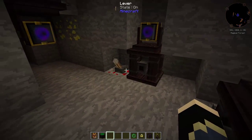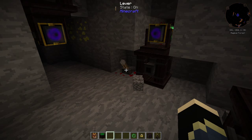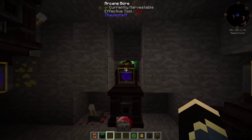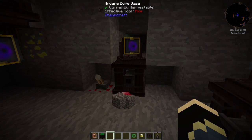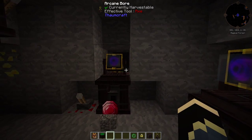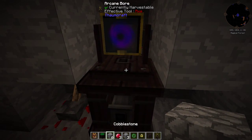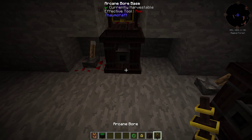Now we power it up - and you can see it's doing things! It's spitting out some cobblestone and other things for us. It's just going to go around in a circle like this and cut a load of things out. It's going to go quite far. As you can see it's spitting everything out. Let's turn that back off again. We don't want items spitting out all over the place.